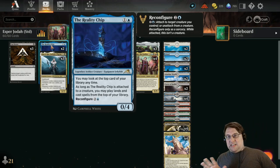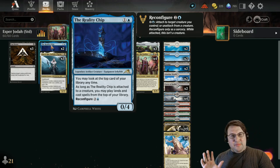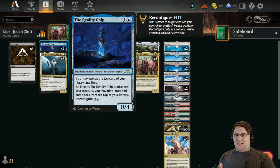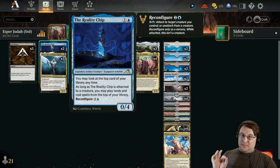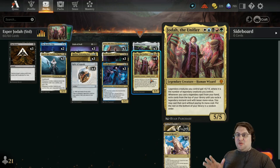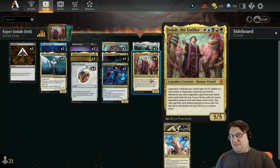Reality Chip is awesome — a legendary creature for one blue, a 0/4 Equipment Jellyfish. If you reconfigure it onto a creature, you can cast cards from the top of your library, which is very potent. However, there is one major downside in this deck specifically: casting a card off the top of your library does not trigger Jodah, because Jodah requires you to have cast it from your hand. Just be aware of that.